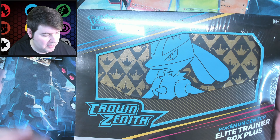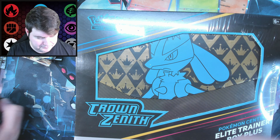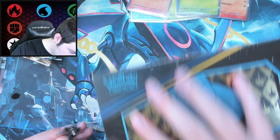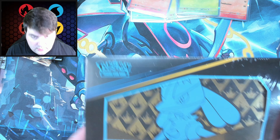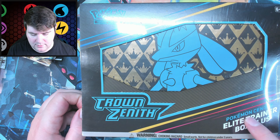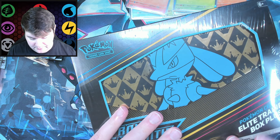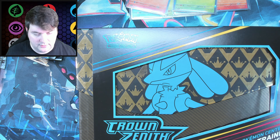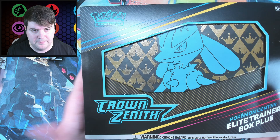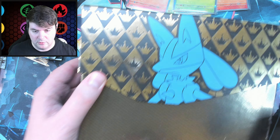Here is the big one. We'll use one of these pins we just got to open this one up — might as well. Yeah, this is a Pokemon Center exclusive, so only Pokemon Center carries these products. Obviously it says Pokemon Center on there — no surprise where it came from. The box is very fancy, and yeah, this is the very last set of the Sword and Shield era. I've been collecting in Modern for the entirety of Sword and Shield, basically. So this is kind of emotional.